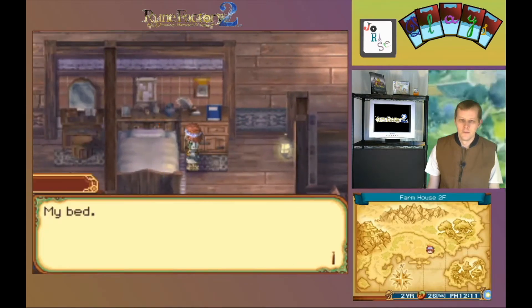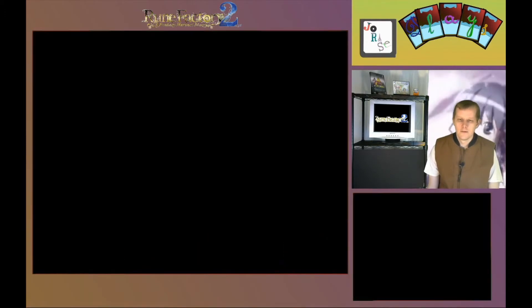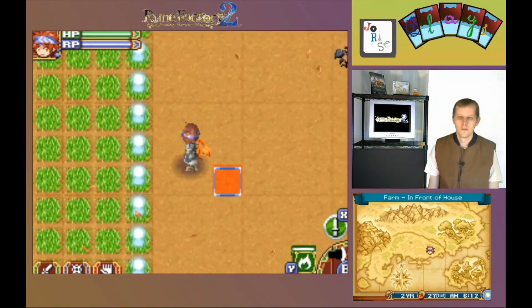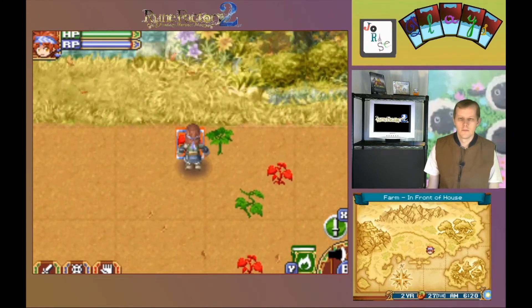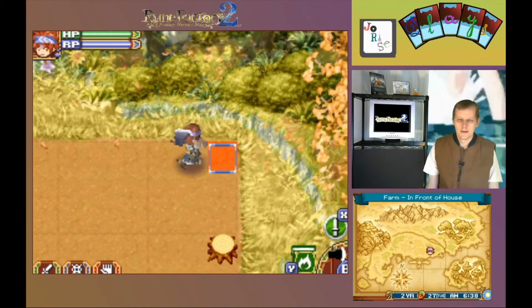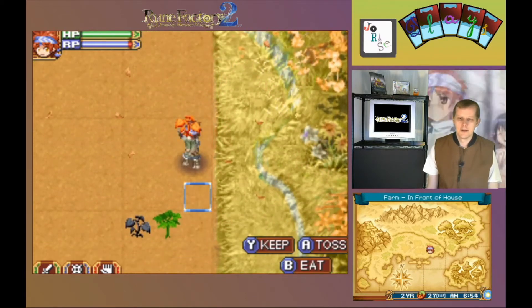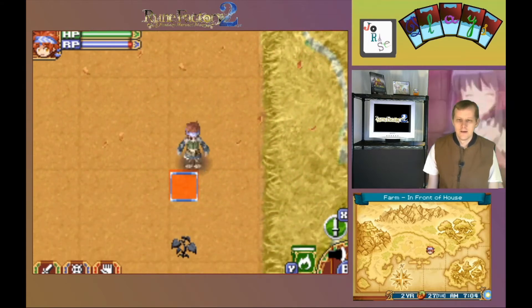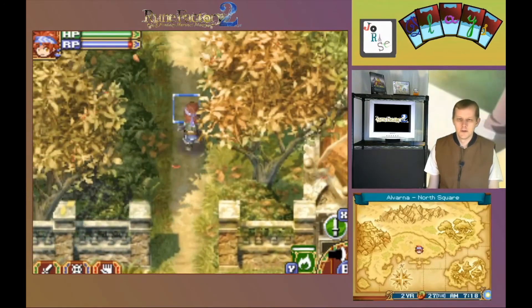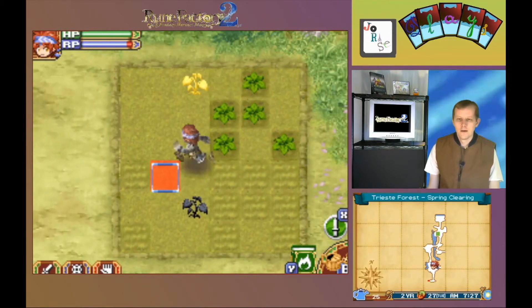Time for bed — call it a day and wake up refreshed and renewed. Ready to get outside and clear half of the field, so let's do just that. Oh, we have a stump — that'll be nice. Take out that stump and there's a skill up! Awesome, got a skill up for the axe. Field is cleared, let's move on. Run over to Trieste Forest and check on those strawberries — they just need water. We will take these two grasses.